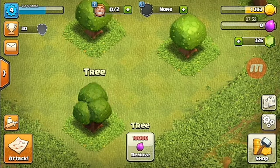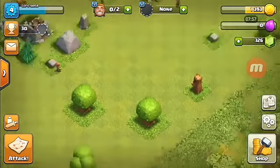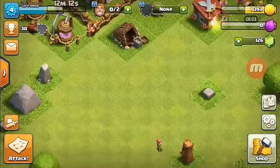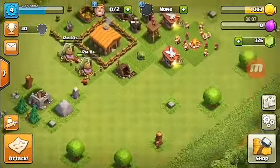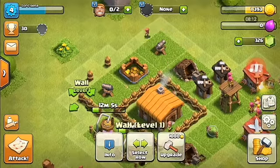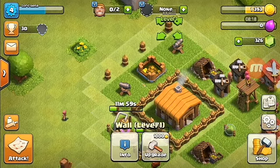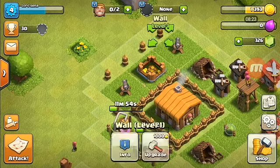I launch two or three giants so all the enemy weapons focus on them. Giants have good health, so the archers can attack from the back and the barbarians can support the giants. The problem is if there are weapons that deal splash damage — like a mortar — targeting the giant, the barbarians nearby will also die from the splash.